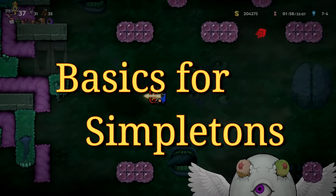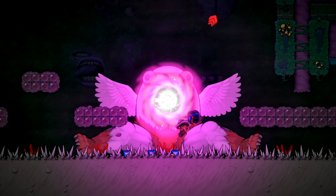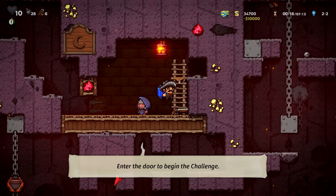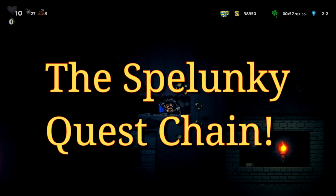In case you don't know, the goal is simple: defeat Hundun with the Hose Bow and the Golden Arrow. The arrow comes from the Sun Challenge in the Sunken City, while the bow is found in the Moon Challenge in either the Jungle or Volcana. Here's the full official chain real quick.